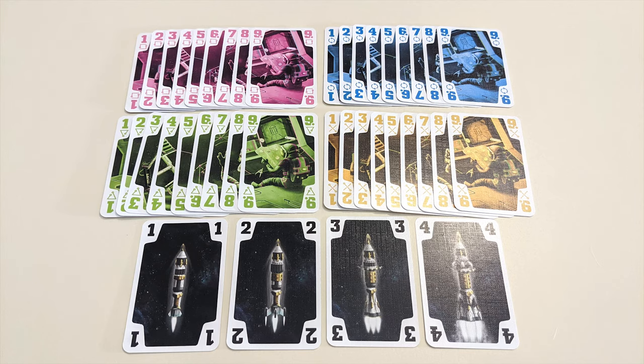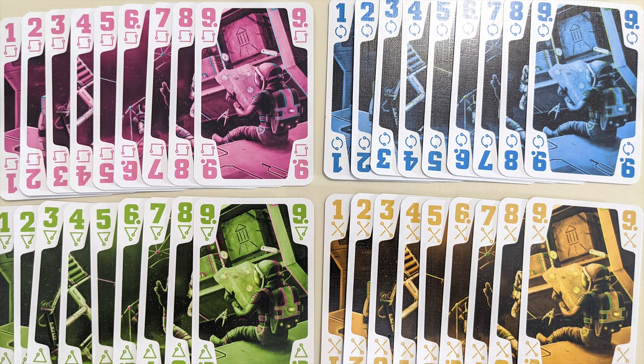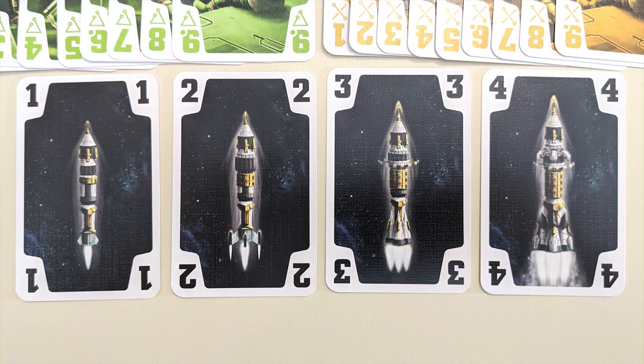There are five suits of cards: pink, green, blue, yellow, and rockets. Each suit has cards ranging in number from one to nine, with the exception of rockets which only go from one to four.